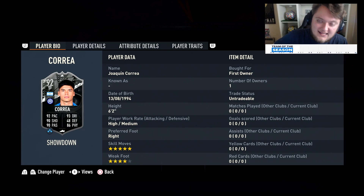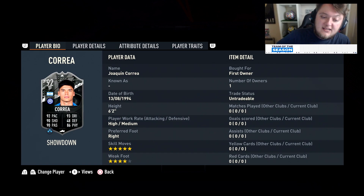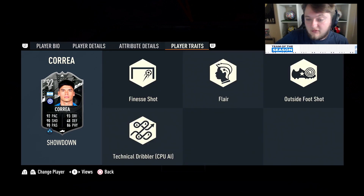This card is going to cost you an 89 and 88 rated squad. EA favouring Man City very, very heavily, and we've got a review on Foden on the channel already. 92 pace, 93 dribbling, 90 for both shooting and passing, 48 defending. He's a striker, so it doesn't matter. 86 physical, he is 6 foot 2. High and medium work rates, right footed, 5 star skills and a 4 star weak foot.